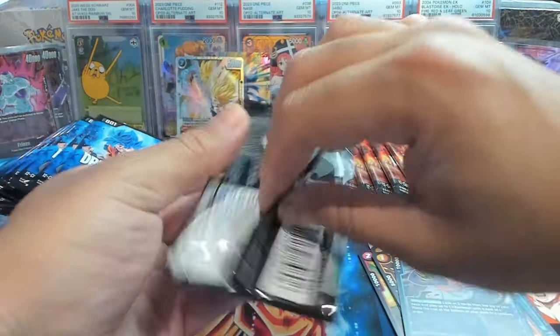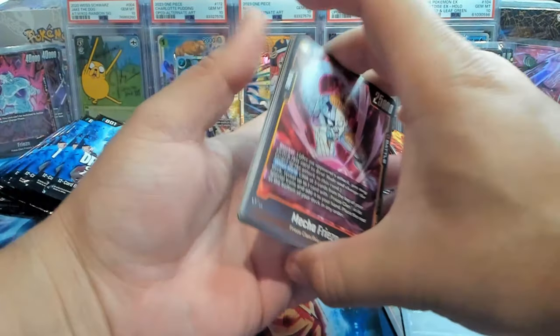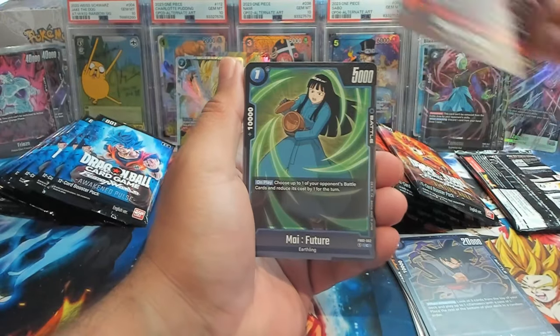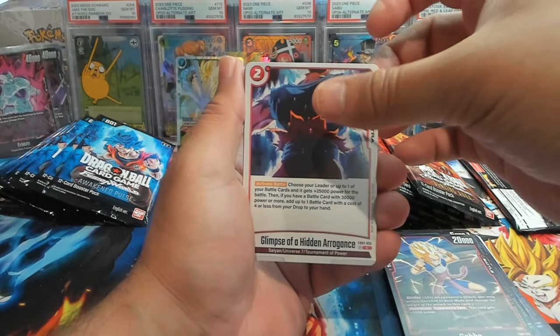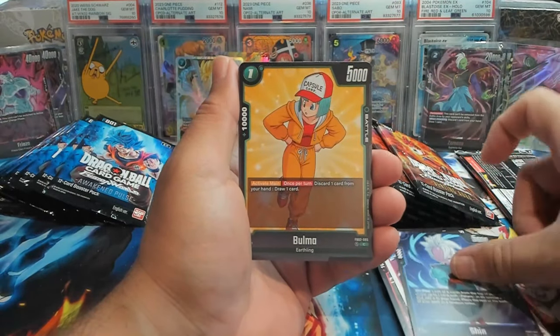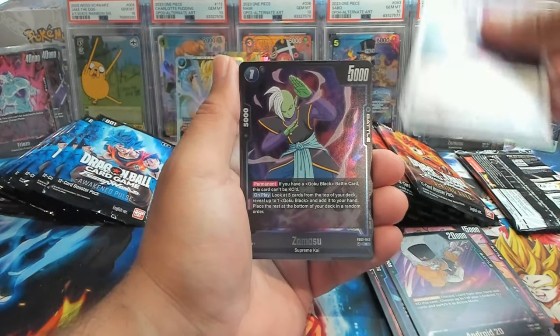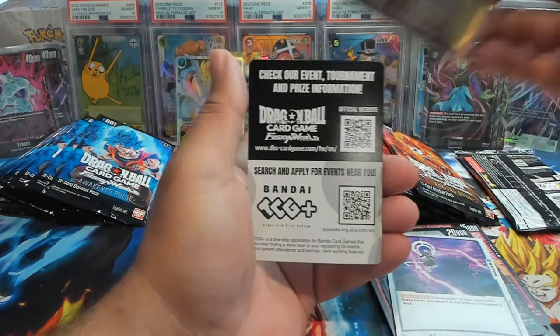Next pack of Blazing Aura. That Gohan got me hyped — let's go! I'm not trying to be greedy, but an Alt-Art leader would be fantastic. We have Akami, Kaba, Glimpse, Shin, Bulma, Ribrianne, Android 20, Absolute Lightning, Zamasu, and a Hellas regular rare. We now have about seven packs left of Awakened Pulse and about ten packs of Blazing Aura.